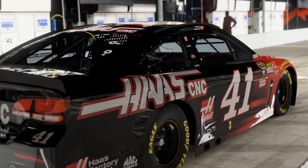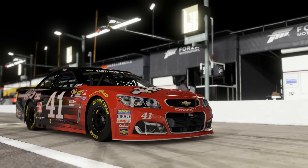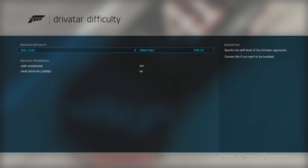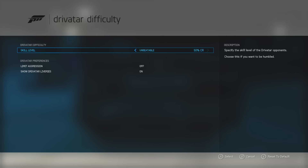There are two crucial components to these settings, and one of them is really just something you probably have on default anyway. You want the AI to be set to unbeatable, and you want driver aggression on, so they'll be just as aggressive and just as hard to beat as possible. Even though unbeatable really isn't all that unbeatable, you still want it there just for that extra challenge.